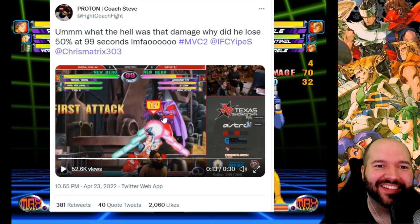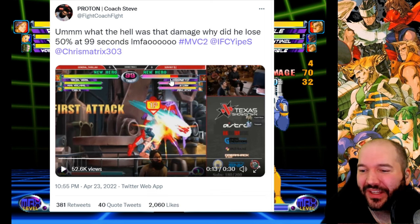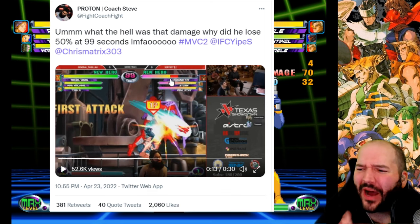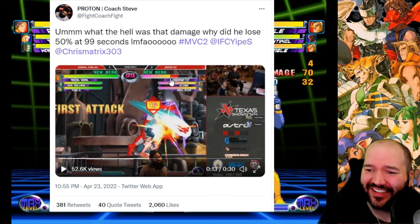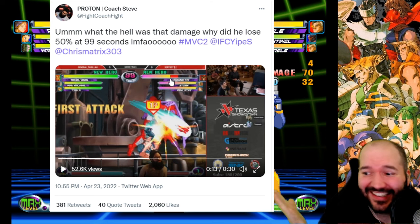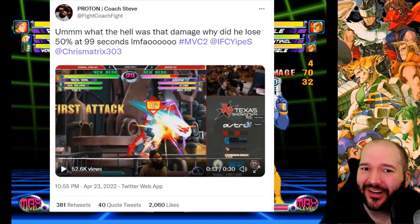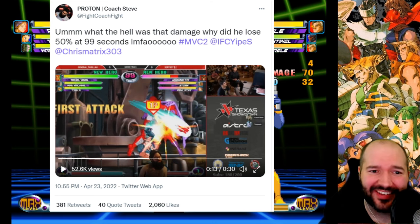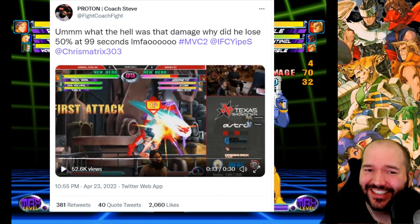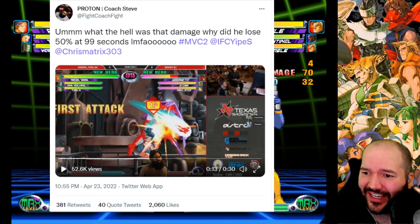No one seems to understand why, as Coach Steve put it, he took 50% at 99 seconds, which he literally did. Still 99 seconds on the clock and he's below 50%. So why did that happen? Why did the assist do so much damage? I've seen some theories - is the damage unscaled? Is the follow-up combo unscaled? So we're going to be looking into it and trying to find a definitive answer, and whether this is a good strategy we can build a team around.